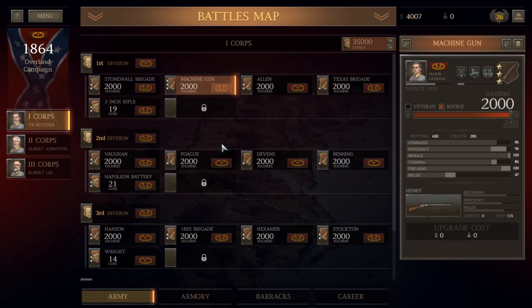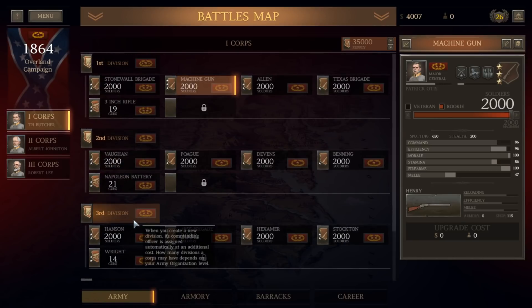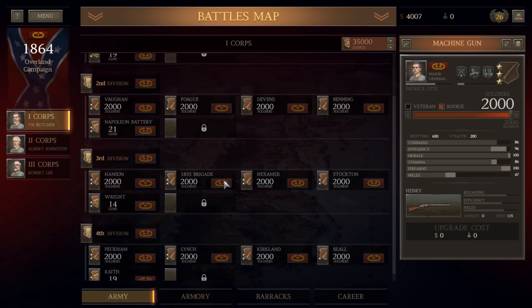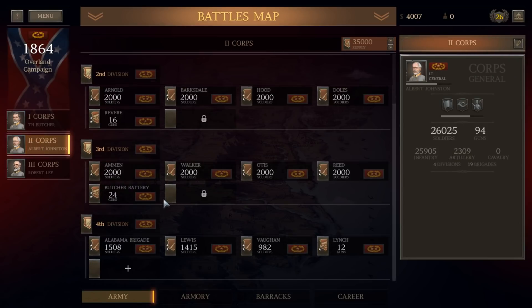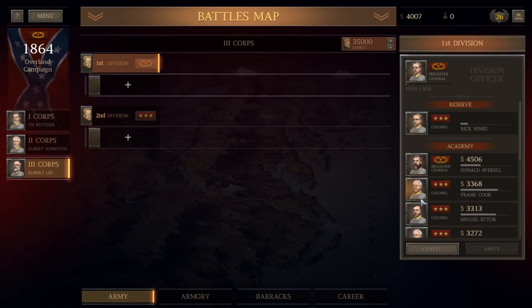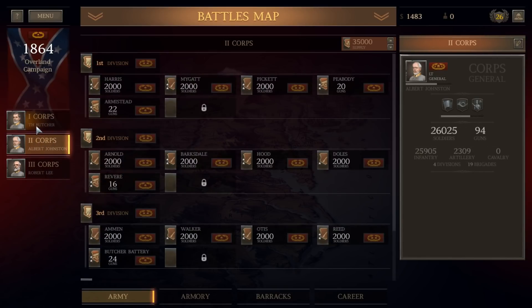We've moved on to the Overland Campaign — we just fought the Battle of Chickamauga. It was a bloodshed that wrecked our army. We had to spend a ton of prestige, money, and effort to rebuild just a portion of our forces. We have the 1st Corps back to full strength, only 2,000-manned brigades, and these artillery units are small by design. The 2nd Corps is at near full strength with three full-strength divisions, but the 4th division isn't fully built out. And the 3rd Corps is literally just an organizational shell — we don't even have a single unit in it.